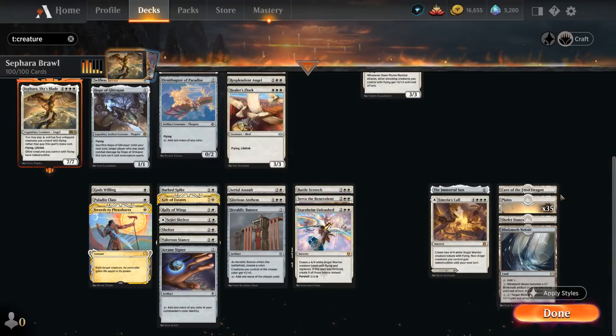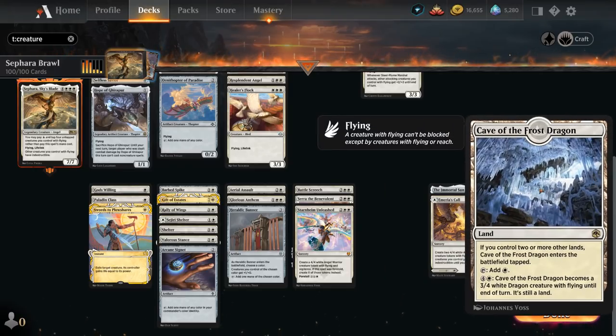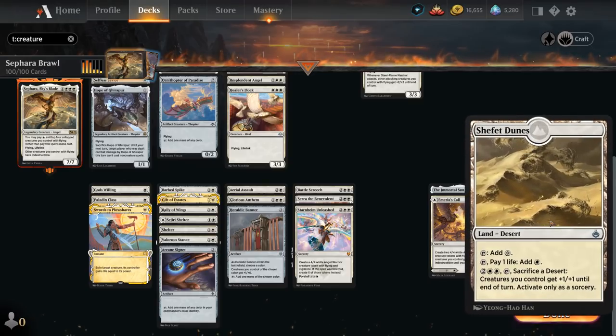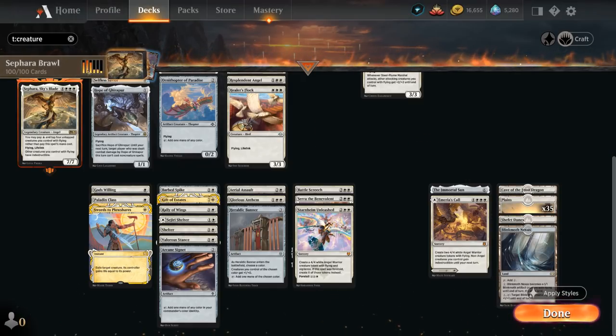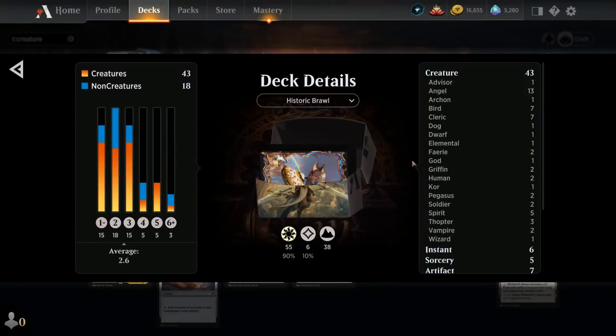The mana base is straightforward: 35 basic plains, Cave of the Frost Dragon turning into a 3/4 flyer, Shafet Dunes sacrificed to give the team +1/+1, and Blinkmoth Nexus turning into a 1/1 flyer helpful for casting our commander. That's our deck — let's jump into some games.